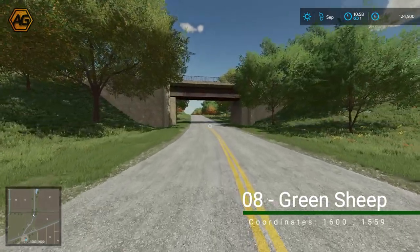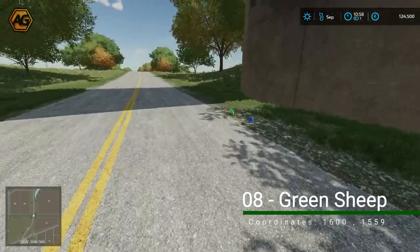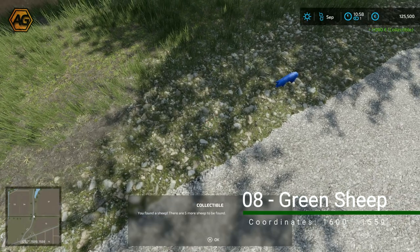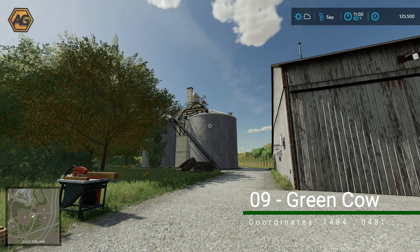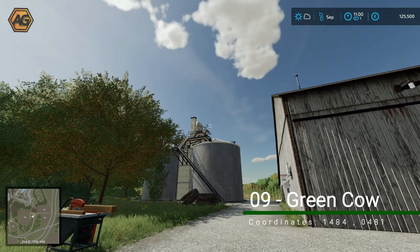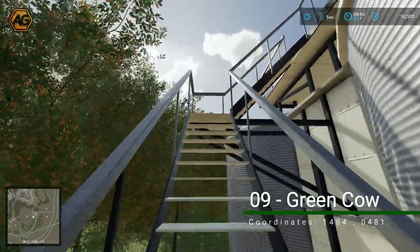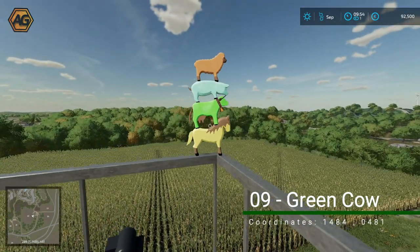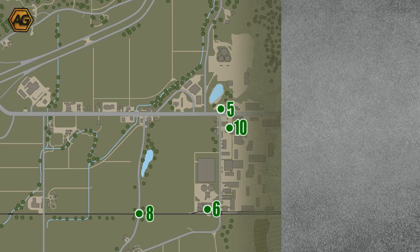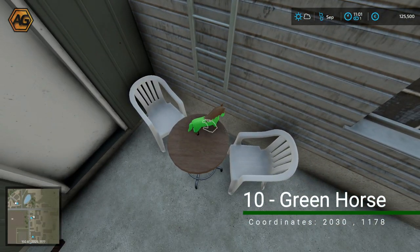We visited this bridge in Part 1 — it's next to field 72. We collected a red animal from here and now we're coming for the green sheep. Up at a farmyard adjacent to field 22 is the green cow collectible number nine, located up on the grain leg on top of the silos — we collected that in Part 1 and I'll put a clip to show where it is. Finally, this is the oil mill — the location of our last green collectible, the horse, sitting on a table and easy to walk up to and grab.